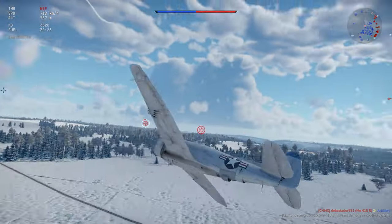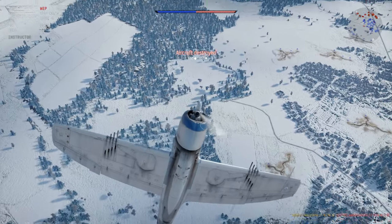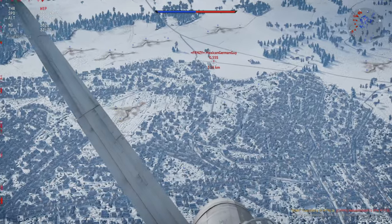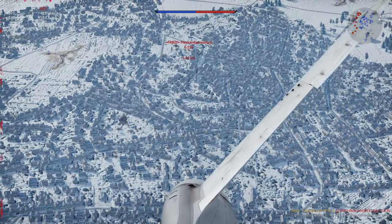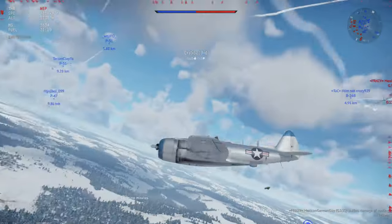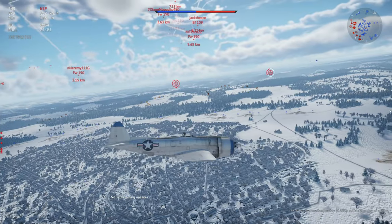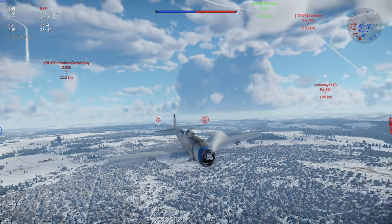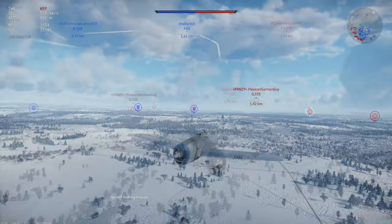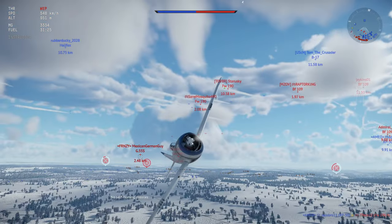Once you get down, especially with these ridiculous ammo belts, this plane can be fantastic — you set everything on fire. It's really really good especially against bombers and large fighters. Let's see if I can set this guy on fire — got a crit against the cooling system. I should be able to outspeed him, including even the FW 190. I'm going over 550 km/h at hardly even a descent, and I'm actually gaining distance between me and these guys.